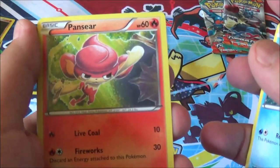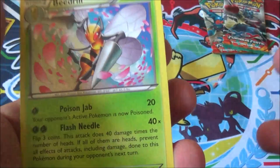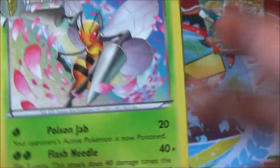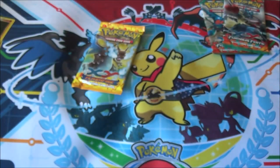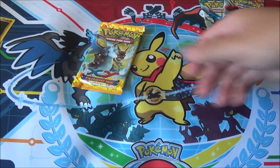And we got Staryu, Pansear — gotta hate that art — Chespin, Inkay, Phantump, Solrock Reverse, and a Beedrill which actually looks pretty cool. The art on that Beedrill is pretty badass — it's like from a cool Chinese painting or something. Not a great card, but the art is awesome. And Solrock is not a rare. Cry.